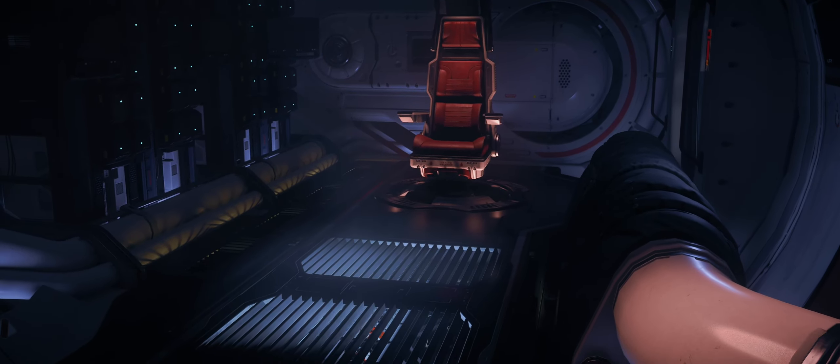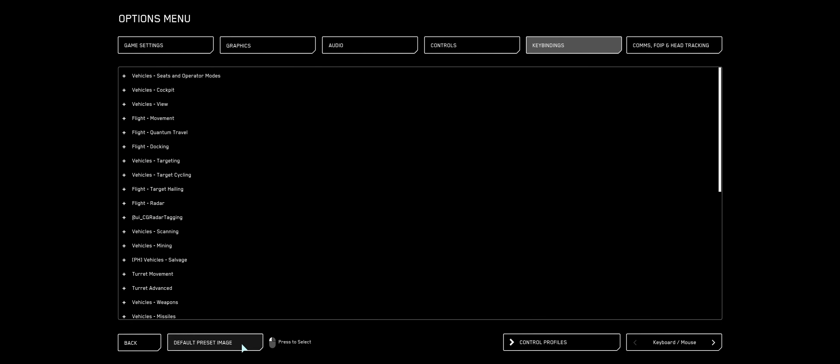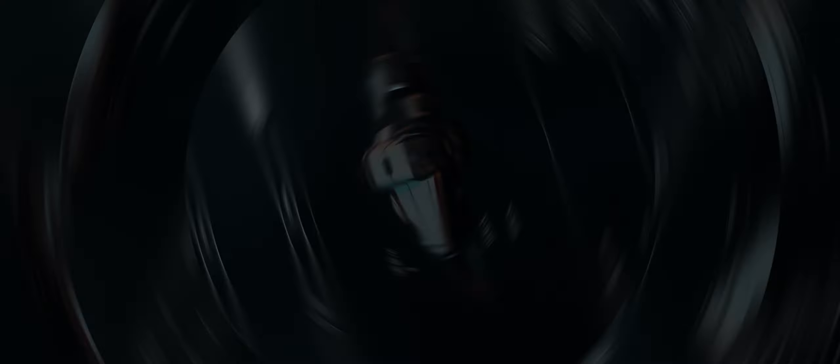Let's start with key bindings. I have a video dedicated to controls linked at the top right, but in short, for most mouse and keyboard players, here's what I use. I like to have my strafes on WASD, as I find strafes to be the most important function in movement in Star Citizen.